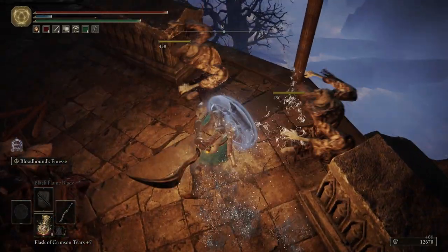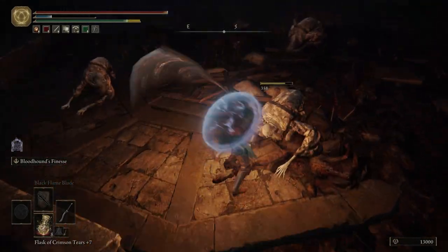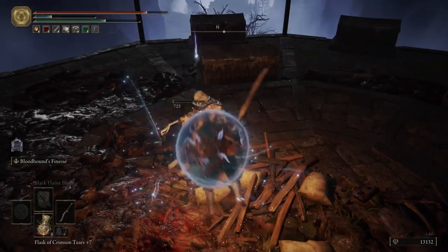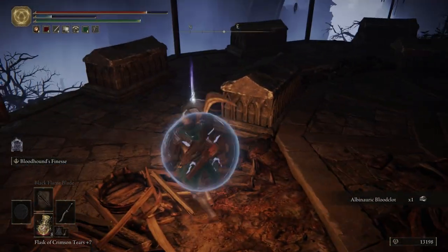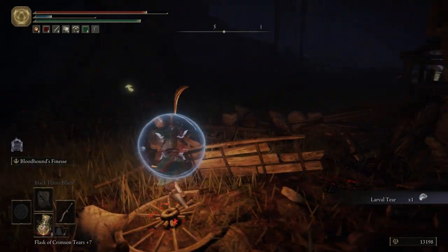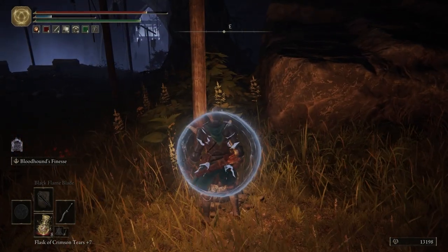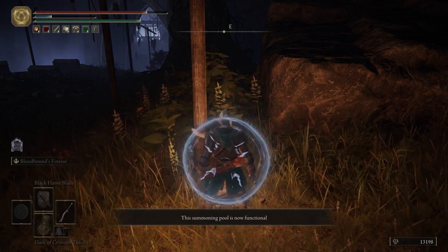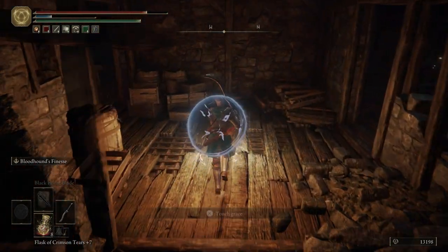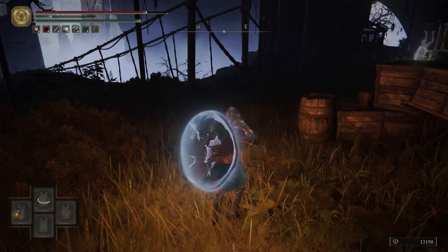We're going to take out these Albinorics here. We'll grab that item in a minute - I just don't want the Albinorics to be attacking me while I'm trying to grab it. They do drop the Albinoric Blood Clots. We get a Larval Tear here - that will allow us to respec our character later on. We can't do it right now; we actually have to get through the main dungeon here in Liurnia before we can. Activate the summoning pool.